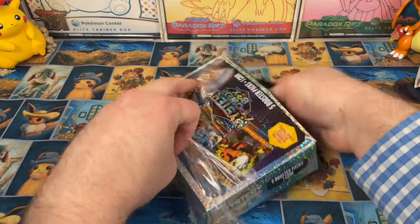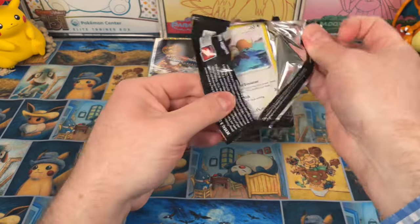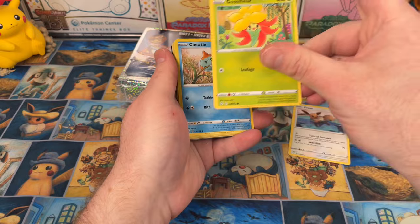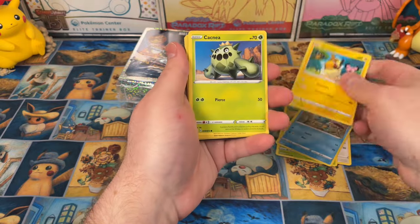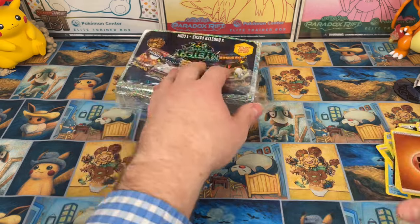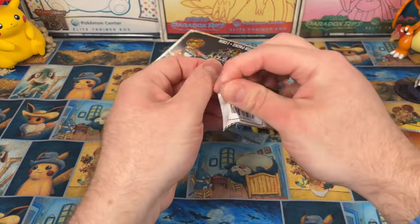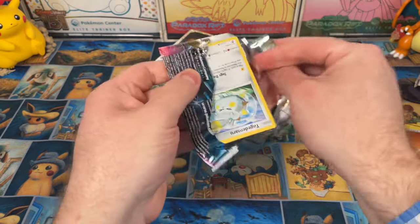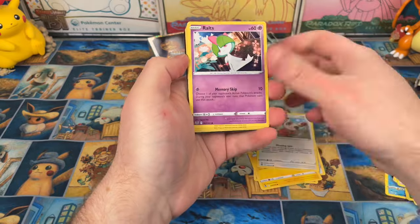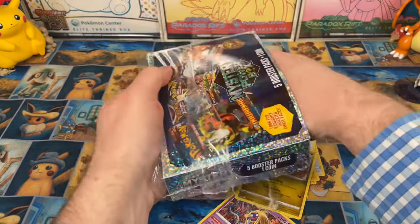Next pack is Shining Fates — we need a lot of cards in here. Can we get something good? Eevee, Gossifleur, Morpeko, and Druddigon — we call him Mr. Druddigon around here. Next pack, Silver Tempest — Lugia, please, give me something. You haven't given me anything in a long time. Pikachu, Ralts, Lance — ah, come on, it just went flying everywhere.